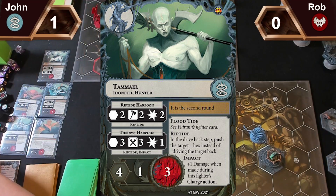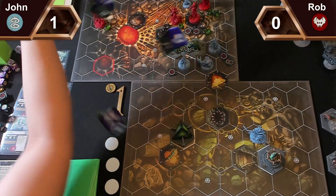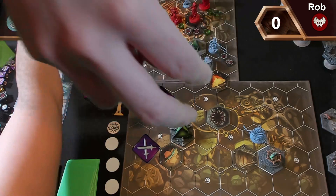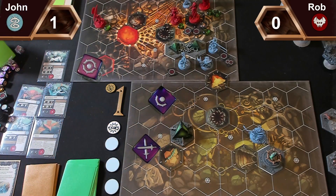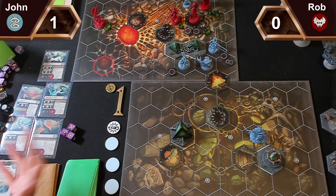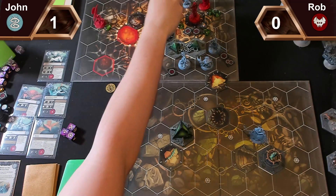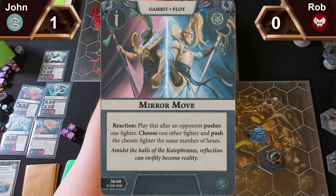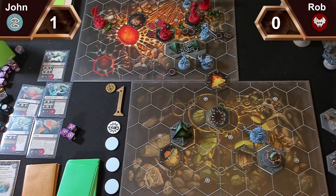I've rolled two successes, so you need a crit. I'm rolling hot tonight! A dodge — so you take two damage. Because he has a riptide ability, I can push a fighter instead — I'll push you into the lethal hex, so you have one wound left. I'll react with Mirror Move and pull you one towards me.